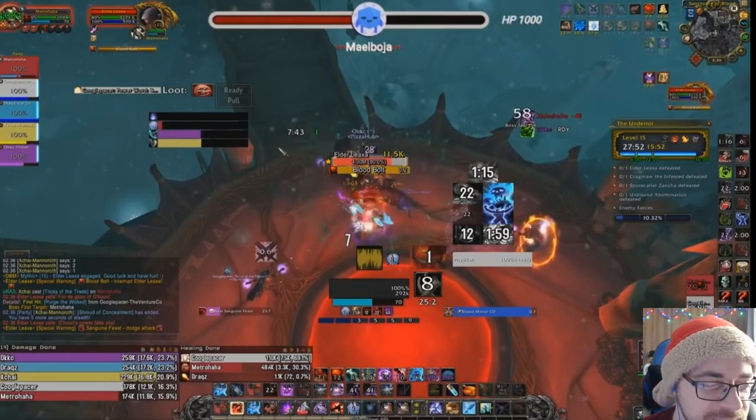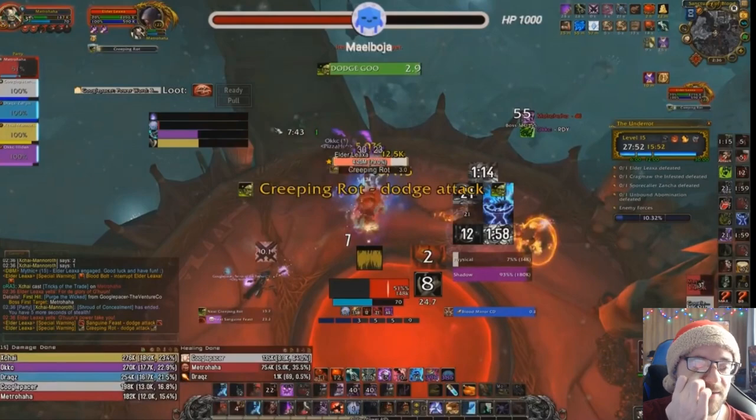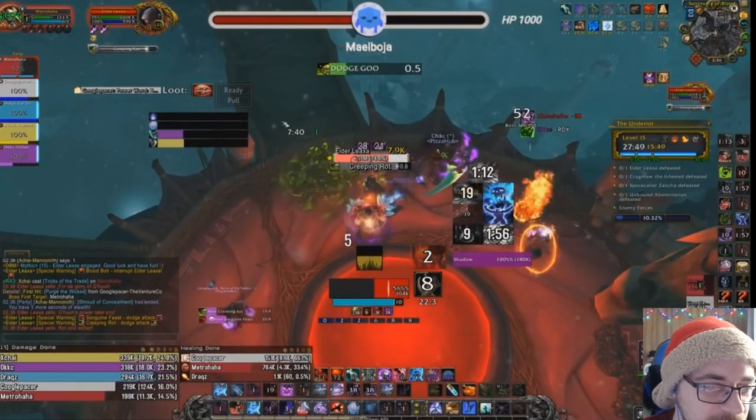The Mage is up and he does not interrupt. Let's take a look — damage is considerably higher in this group. That took me down to 47%, so that's 63% of my health gone. That is a lot of damage — that's the difference on a 15, doing 12% more damage.